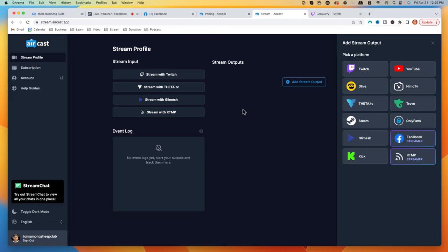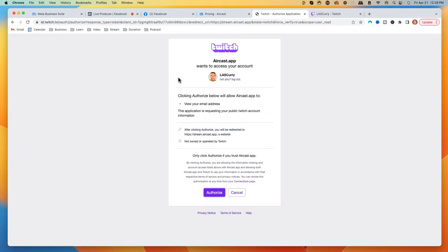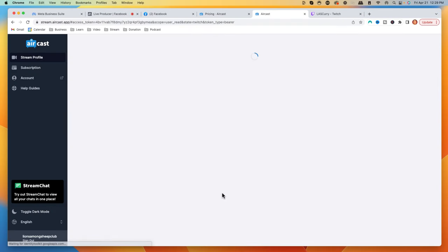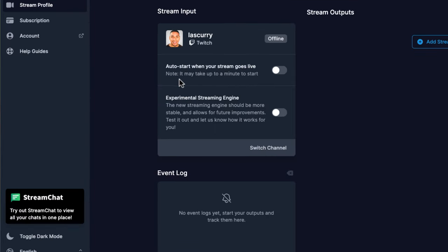Once you create your account, you'll be brought to a dashboard. The first thing we want to do is select our stream input — this is going to be what we send to Facebook, and we're going to utilize Twitch since that's what's available on the PlayStation 5. So we're going to select Stream with Twitch. You're going to authorize Twitch to gain access to Aircast. Once you have access, it's going to give you the option that says auto start when your stream goes live — go ahead and check that on. There's also a beta experimental stream engine option; go ahead and turn that on too. This means that whenever you go live to Twitch on your PlayStation 5, it's going to send it to the platform you select.